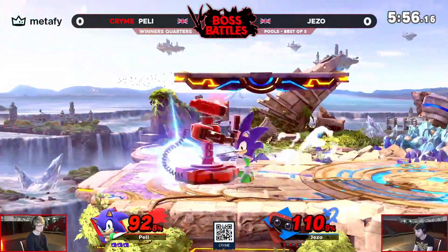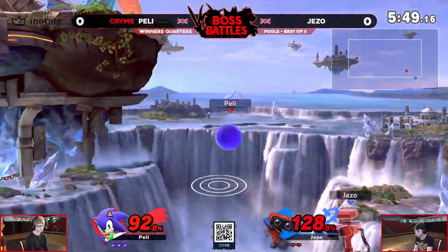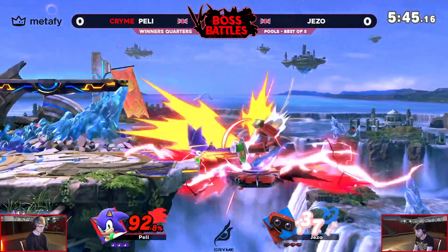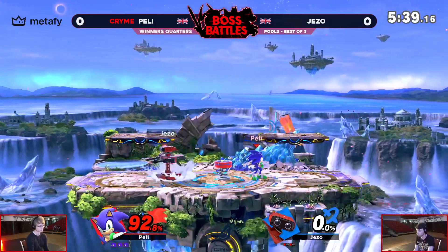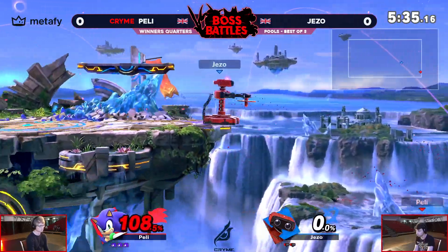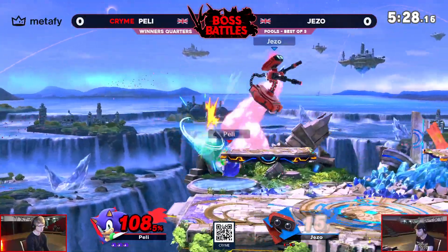When you're as wide as ROB and Sonic's as fast as he is, you've got to get off that ledge as fast as you can. Just the hop of the spin dash going over the gyro — you can low profile the gyro, you can go straight over it, you can invincibility tank through it, and eventually you might find an F-tilt at ledge to take that stock away. Pelly places the spring so that Jezo has to act out of that invincible landing — it's a trick you don't see too often, but it's definitely something Sonic can do to deal with respawn invincibility.